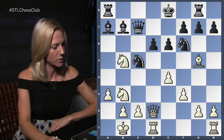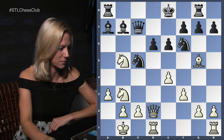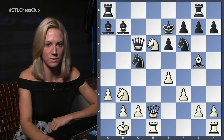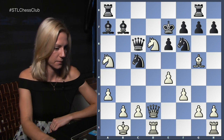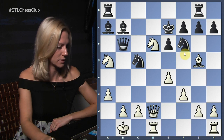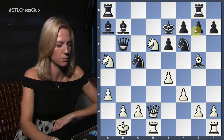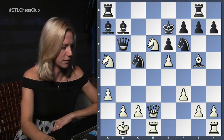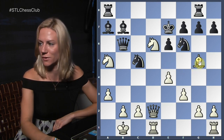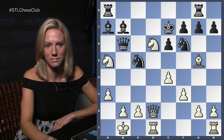According to the computer and our analysis, queen c6 is the only move, then taking on d6, king e7, knight a5 — the same position but without bishop on g5. The knight d6 and queen f4 pattern is a typical combination also seen in French defense ideas — knight comes to d6, then bring the queen to f4. The beauty of having the bishop on g5 is this e5 threat, which is very powerful.